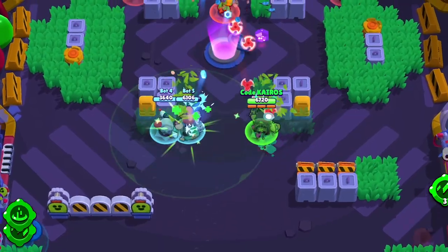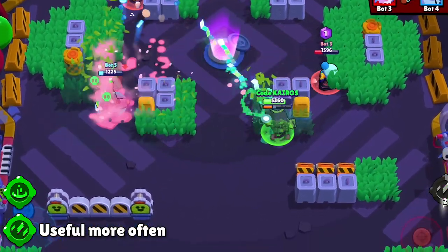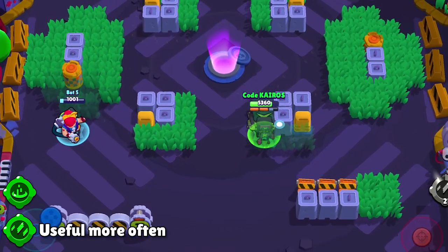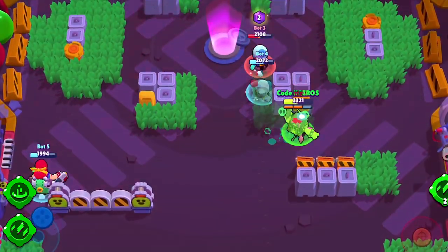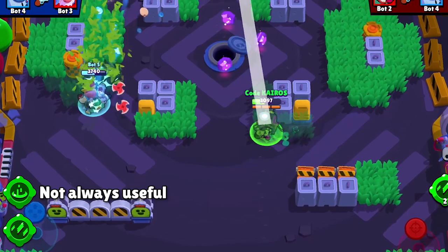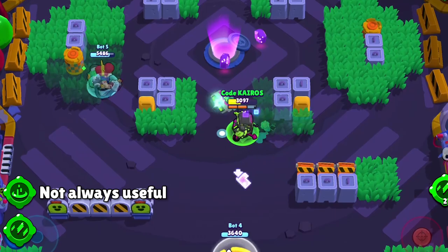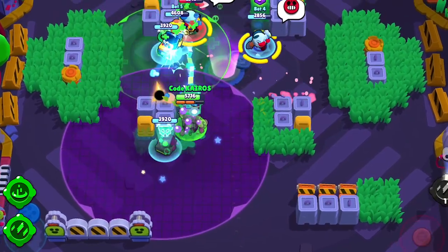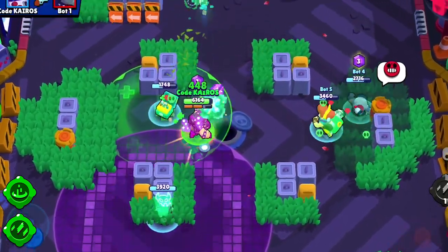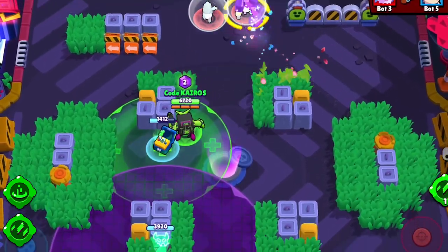So what is 8-Bit's best build? I think 8-Bit's newest gadget, Extra Credits, is the better of the two gadgets. Honestly, I think there are too many conditions for his Cheat Cartridge gadget to really be effective. Not only does he have to have a turret up and running, but there also has to be a reason for him to teleport, which honestly doesn't happen very often. I can't tell you how many times I've played a match with 8-Bit without using that gadget a single time, just because there wasn't a good time to use the teleportation. Extra Credits, on the other hand, is going to be useful in every single match.